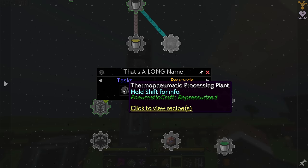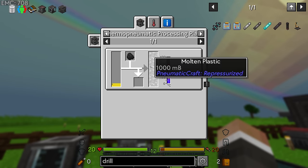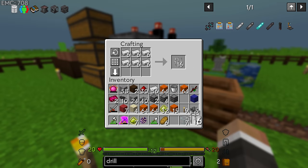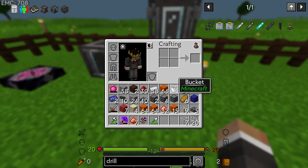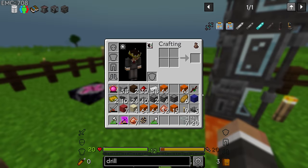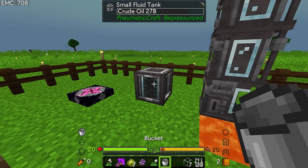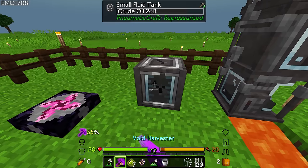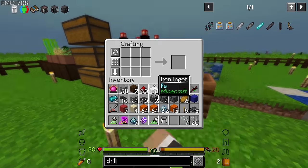While we wait for that, we can go ahead and make the thermo pneumatic processing plant. This is required to process the LPG - we're processing the LPG with coal into molten plastic. This guy is actually just straightforward, requiring two more of those tanks and a couple more iron bars. One thing that will happen if you do this is the lava will turn to obsidian after a little bit of time, although I'm being told if we right click the obsidian with the philosopher's stone it actually turns back into lava, which is kind of great.